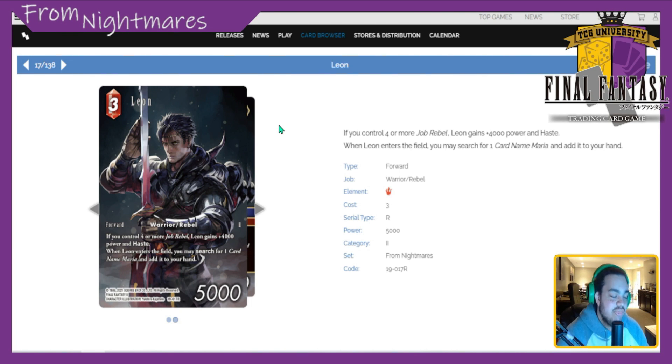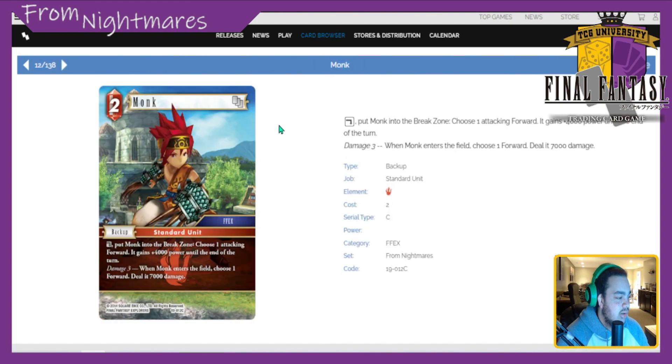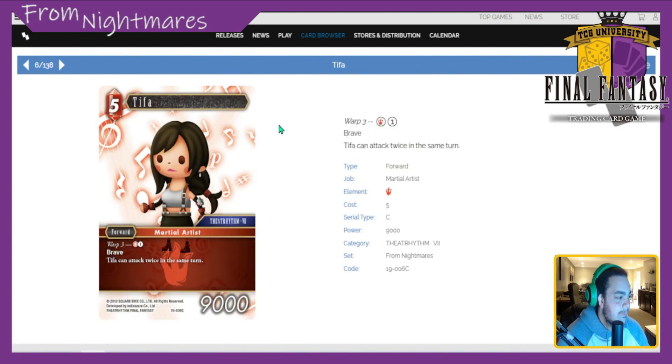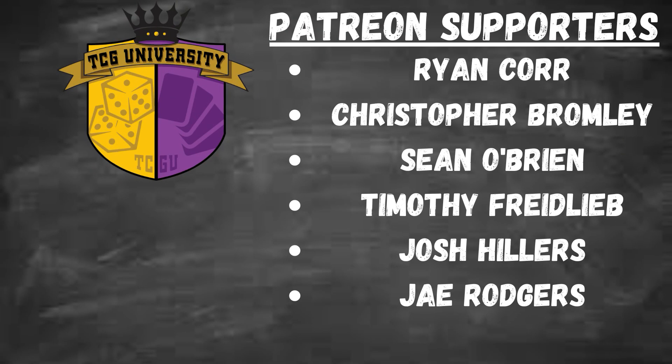That wraps up our fire review! Overall some of the fire cards are nice. The MVPs in my opinion are definitely Ruby Weapon, Ace, and Ifrit. Hope you guys enjoyed — like, comment, subscribe. Enjoy your day!